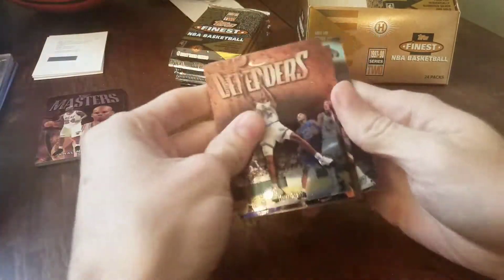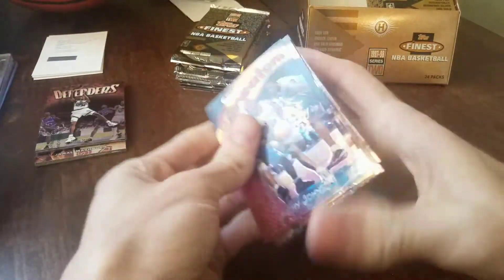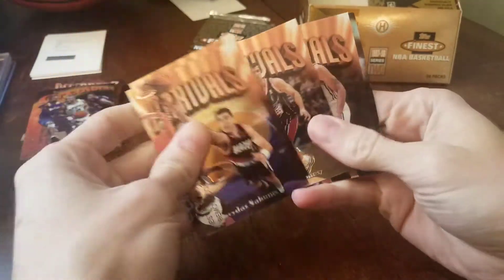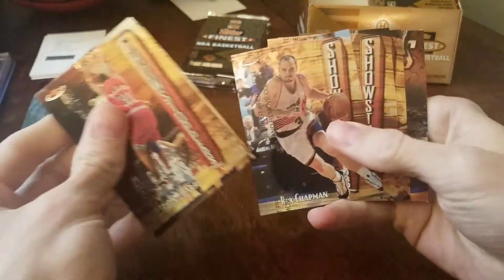Got a silver in this — Bobby Jackson. Jerry Stackhouse, just basing that pack. Ray Allen, Marbury. Antonio Daniels, that's embossed — silver, not numbered. All these have very nice color, not greening yet at least.